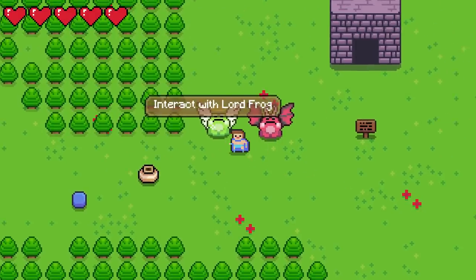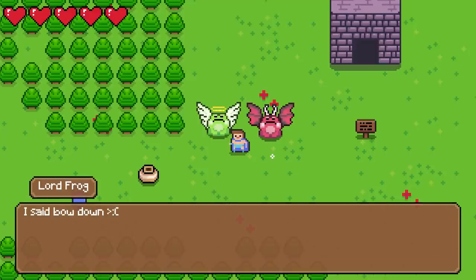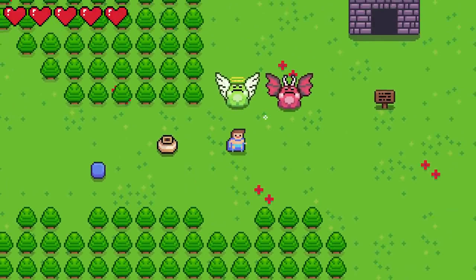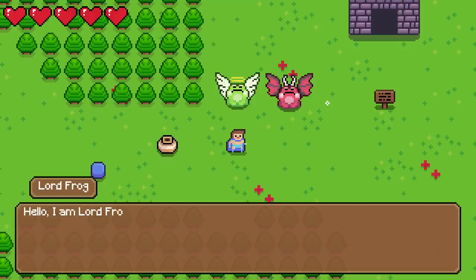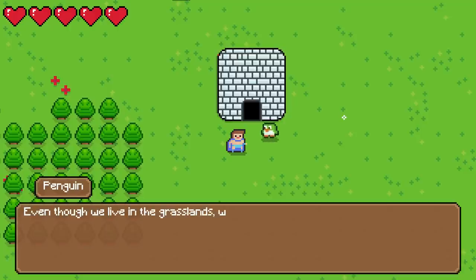I also decided to make the dialogue appear in a box that comes up from the bottom, instead of just hovering above the object like I had before. Now for some polishing — with the power of asynchronous programming, the text now gets typed onto the screen gradually instead of just appearing all at once. And you can talk to the penguins now too. Here's the new grass penguin outside his new igloo. I just gave him an animation so he kind of hops around when he's not doing anything.